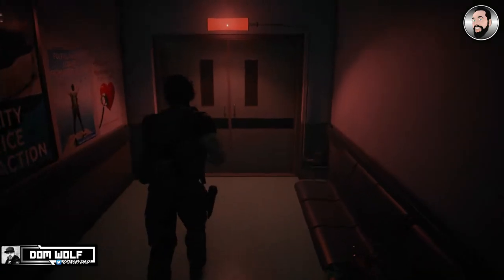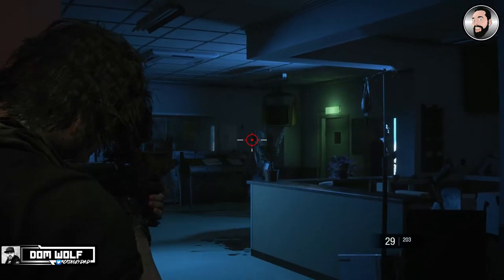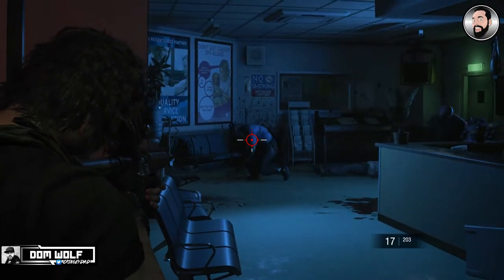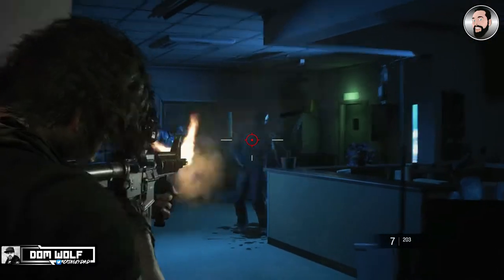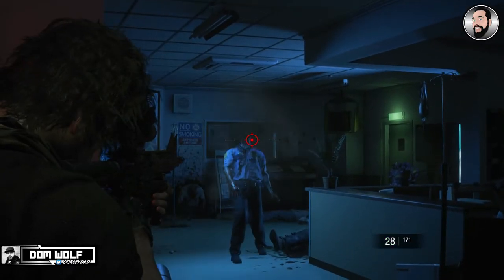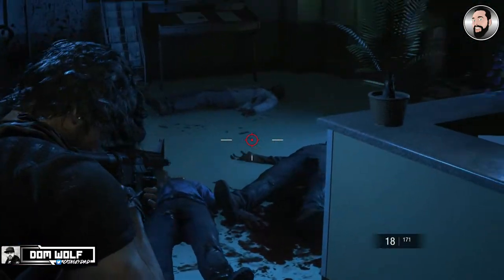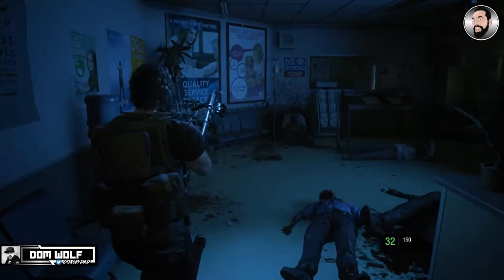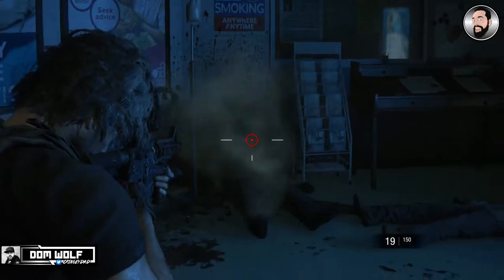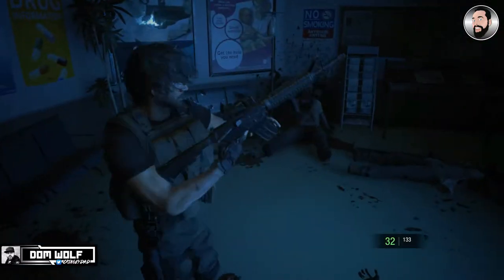Then go through the second set of doors here and into this waiting room. We do have some zombies in here which we can take out relatively easily. We've got a decent line of sight and a decent amount of space to kill these. If you find they're getting a little bit too close, you can just move backwards — you've got more than enough space. We're going to make sure these zombies are dead with the kill shot while they're laying on the floor. Another zombie will burst through the door here — we can just take her out relatively easy.